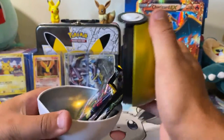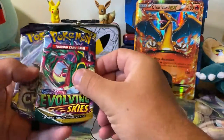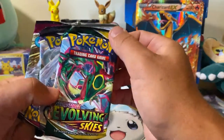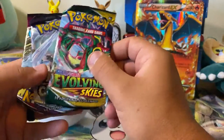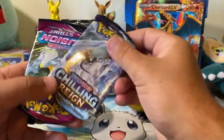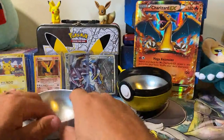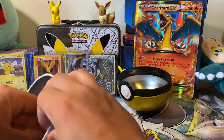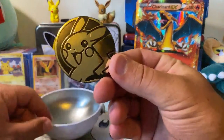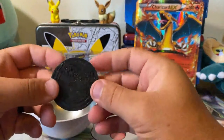So we're going to twist it open. I can see what we got already: we have an Evolving Skies pack. These are pretty jammed in there though, so you never know what condition the cards will be in. We've got an Evolving Skies, a Chilling Reign, and a Fusion Strike. And our coin — we've got a large Pikachu coin here, looking back and smiling. Decent looking coin.